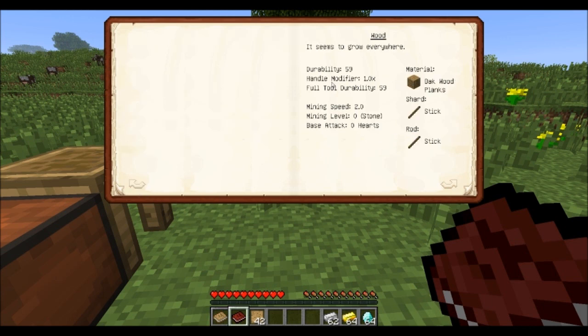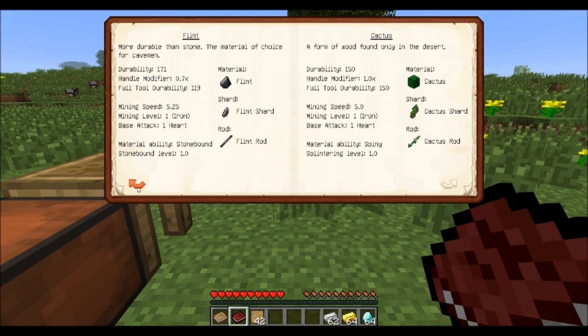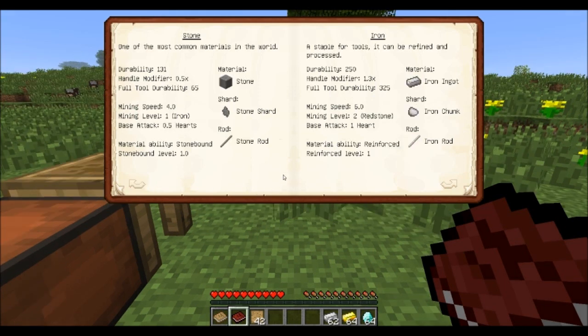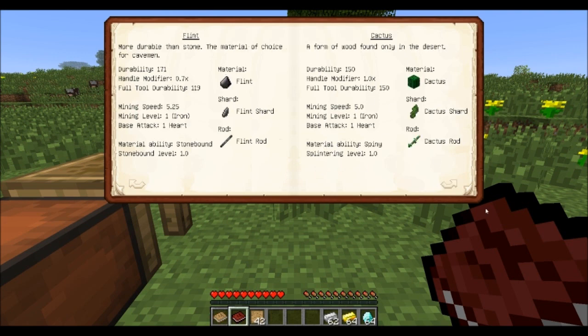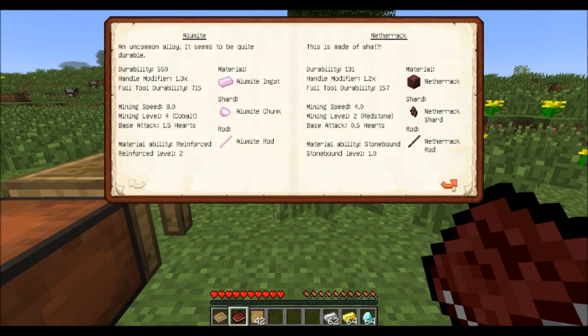If I would use wood as a handle I would only get a 1.0 modifier, which means nothing will change. But if I use stone it will halve the durability of my tool — a very bad choice for the rod material. But if I went with iron, a full iron tool, it would apply the 1.3x handle modifier and give me a potential durability increase. So just thumb through the book and find what materials you want to use for the different parts, what advantages they give you, and maybe you will come up with very interesting creations for specific situations.